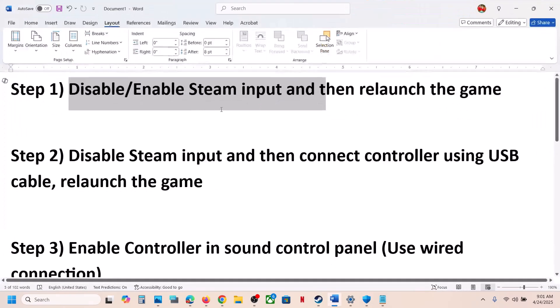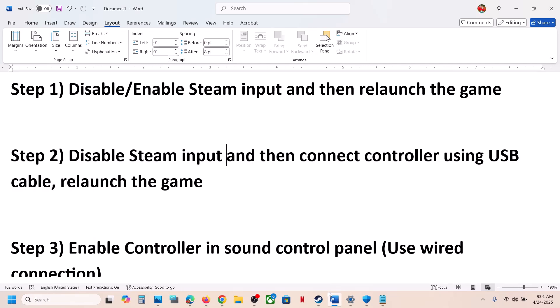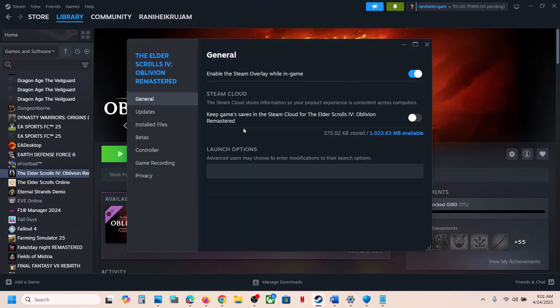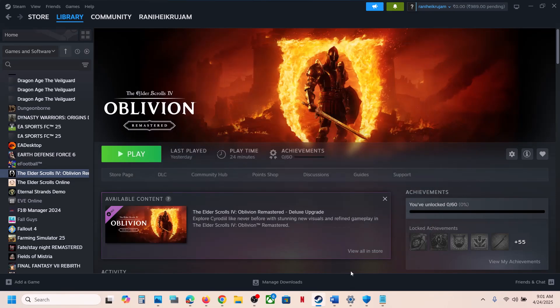The next step is to disable Steam input, then connect your controller using the USB cable, and then launch the game. Go to the Controller tab, disable Steam input, and once disabled, connect your controller using the USB cable.